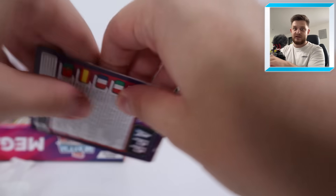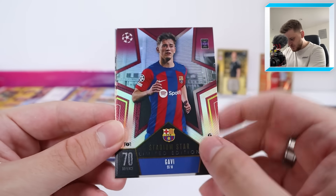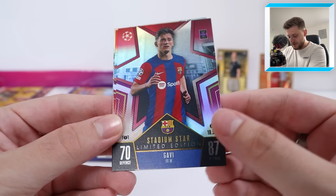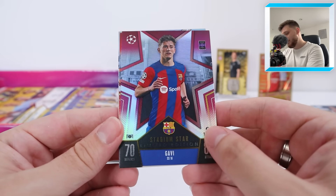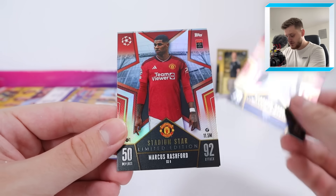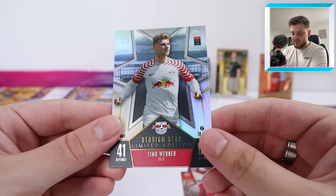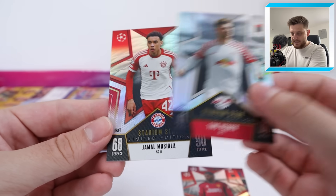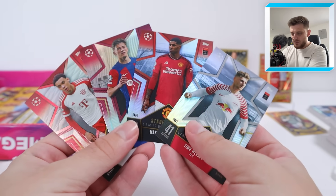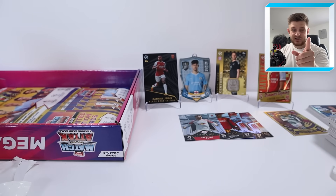Now our Limited Edition pack - these look amazing! Stadium Star Limited Edition Gavi - I'm presuming that's the Nou Camp in the background, which is currently being renovated. That is absolutely stunning, what a design. Match Attacks have really upped their game this year again. We've then got a Rashford with Old Trafford in the background - such a cool card. Timo Werner with the RB Arena, and at the back a Jamal Musiala with the iconic Allianz Arena in the background. These are absolutely stunning - imagine these all together on one page.